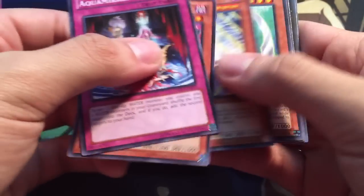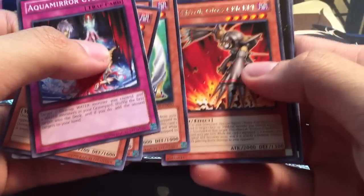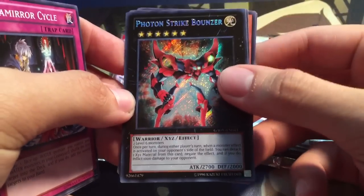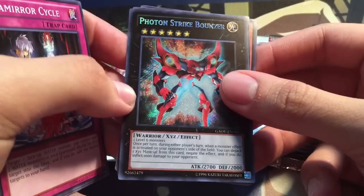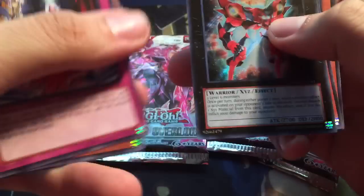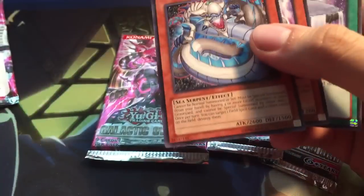We have an Aquamere Cyclo to start it off. We have an Insector Giga Cricket, and oh cool, a Seeker Rare — Photon Strike Bouncer. I think they got these packs from Tins, so the holo ratios are kind of all over the place, but that still looks really cool. Seeker Rare is always nice — sweet.